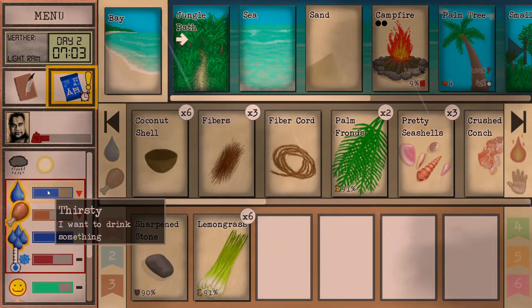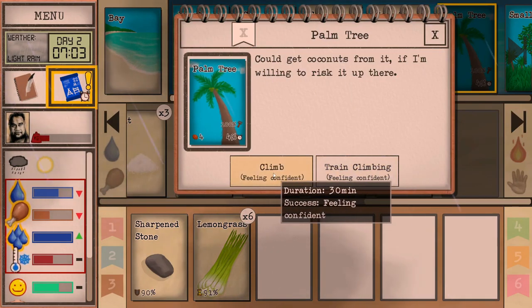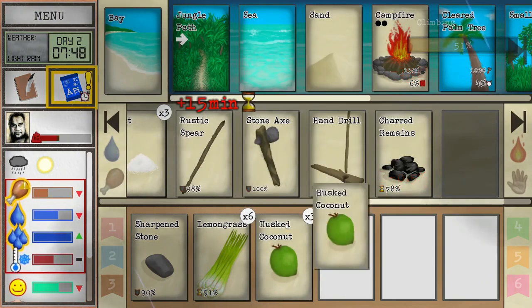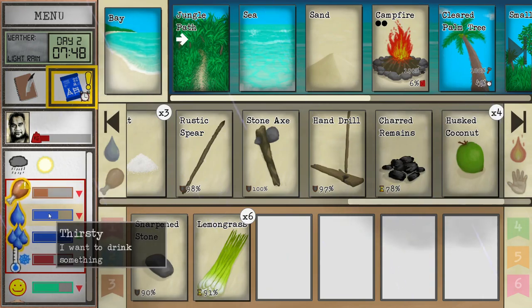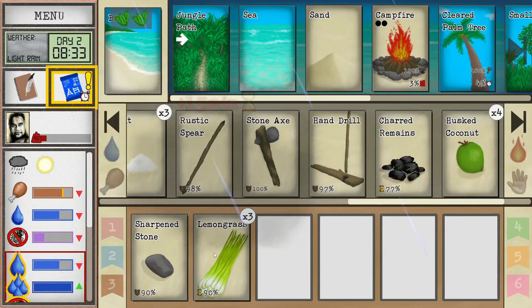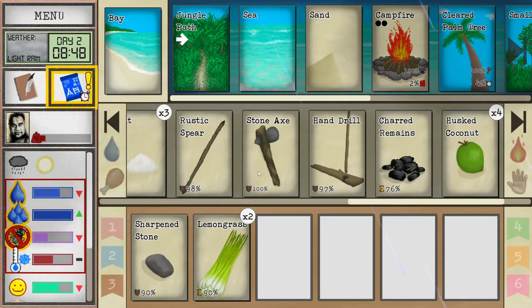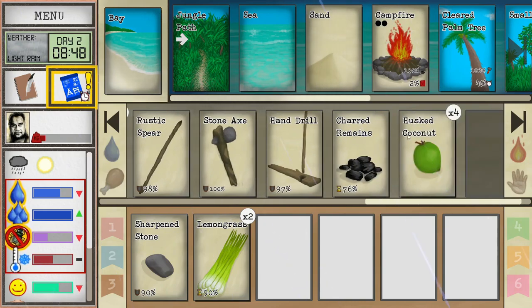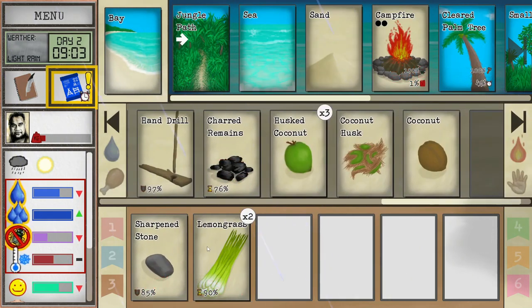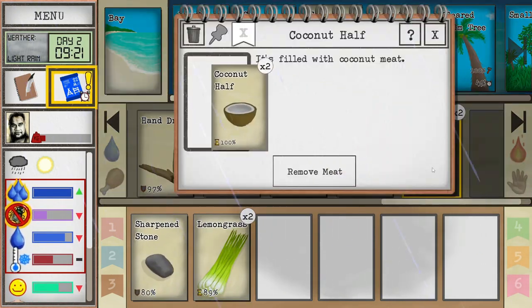We'll deal with it - we can make a shelter. Thirsty. We don't have any coconuts, but we do have a palm tree we can climb - let's do that and get some coconuts. We've got very hungry and thirsty. Let's eat some lemongrass - that'll help the hunger. In addition, we don't want to eat too much coconut because it will give us diarrhea, and that will give us dehydration - it kind of defeats the whole purpose of hydrating. So we need to figure out how to boil actual water sometime in the near future. I'm going to drink this coconut - let's use the sharpened stone. Now we'll drink it, crack it open, and get the meat out.